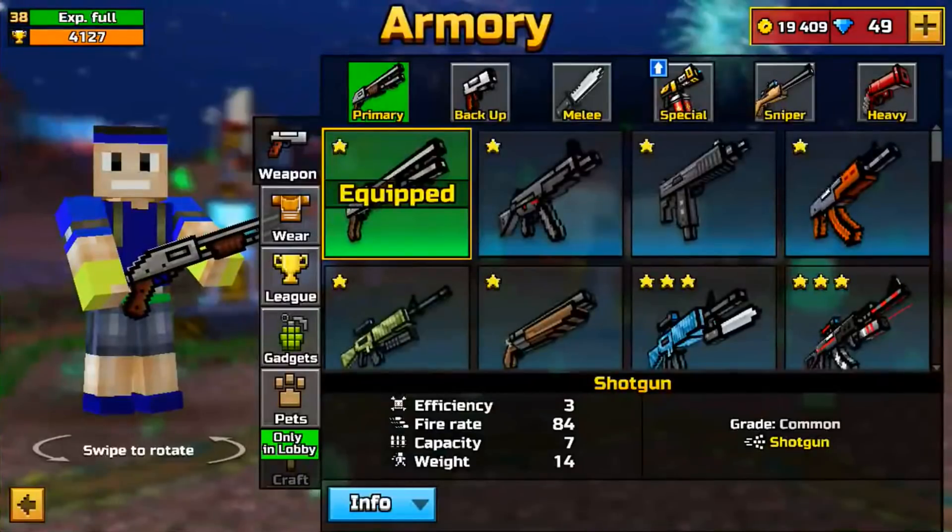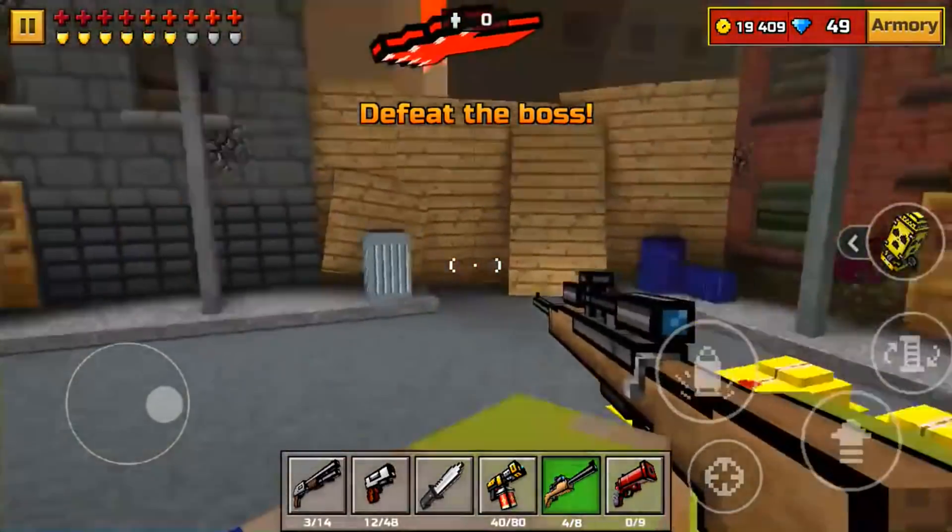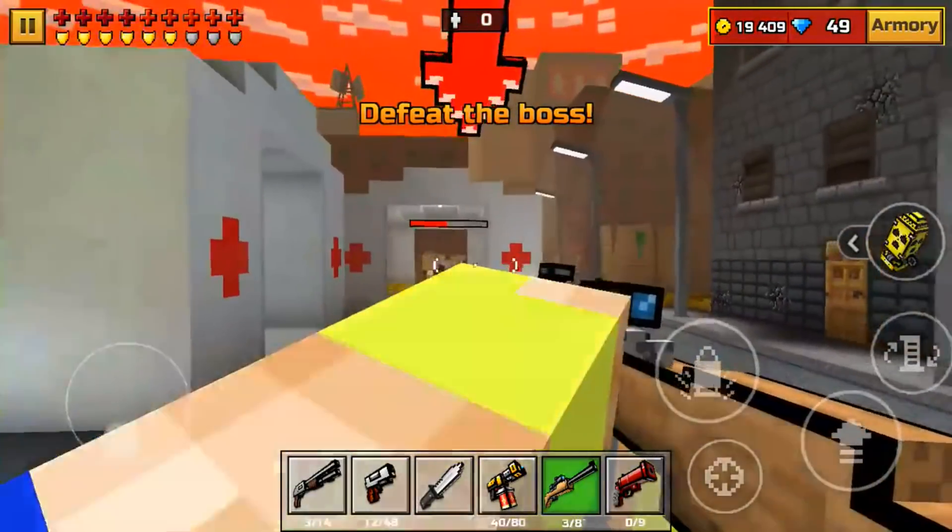That's weird. I don't even have my armor on and it's still showing I have armor. That's weird. Maybe I picked up an armor drop. I'm just gonna go to the next level and see what's going on.